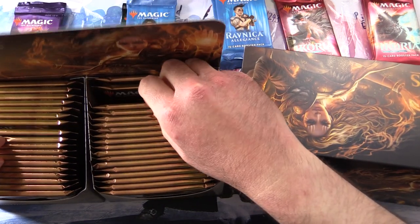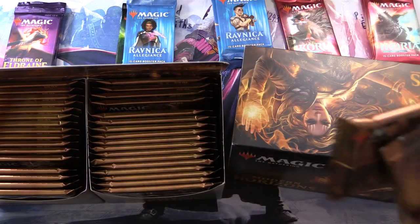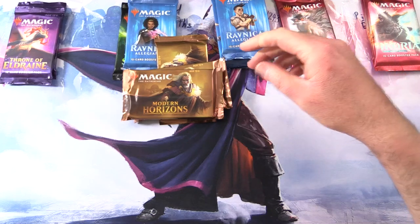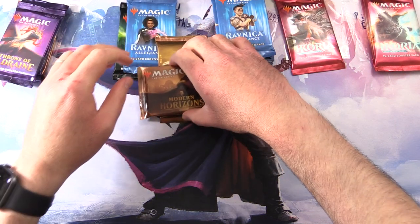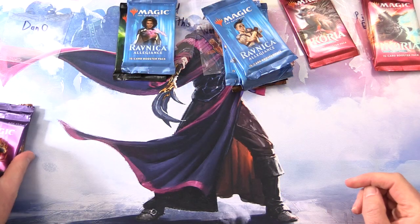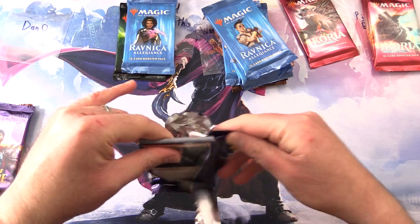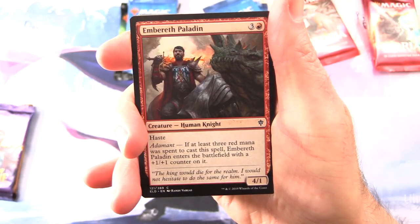We need three packs - just grab three random packs and get stuck into it. One goes to Dano and the other two go to Wallmaker1243. We'll start off here with Dano. Thank you for being a patron. Starting off with Throne of Eldraine - the patrons get the rares, mythics, foils, and anything over a buck. Let's crank that lighting up.